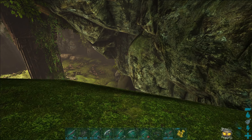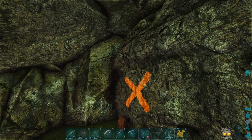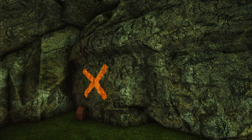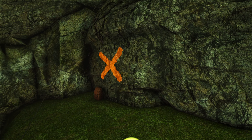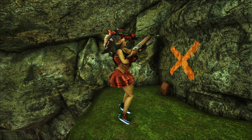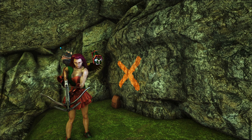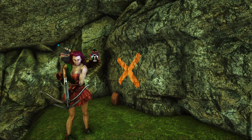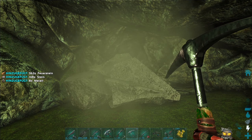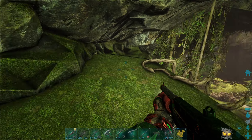Ja, hier ist ein X. Soll ich also nachkommen? Ich denke mal, den Felsen kann man abhauen. Hier liegt eine Tasche, aber auf die Tasche kann ich nicht zugreifen. Ich muss eben gucken, dass ich da irgendwie hochkomme. Vorsicht, nicht dass ich dich treffe. Ich denke mal, den Felsen kann man abhauen. Bleib mal so stehen – und zack, Bild gemacht und fertig!